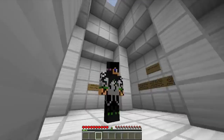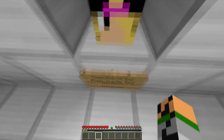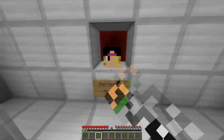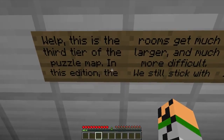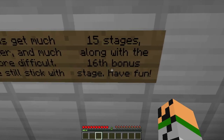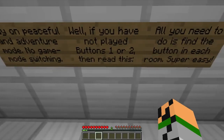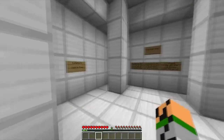Hey, what's going on guys, Randy here, and today I'm going to be playing Buttons 3. I've played two of the other maps — if you haven't watched those you should go watch those. This is pretty good and it is made by Hiujiyo — I think that's how you pronounce it, sorry if I got your name wrong. Important info: this is the third tier of the puzzle map. The rules will get much larger and more difficult. We'll stick with 15 stages along with the sixth bonus stage. Play on peaceful and adventure mode, no game mode switching. All you need to do is find the button in each room.